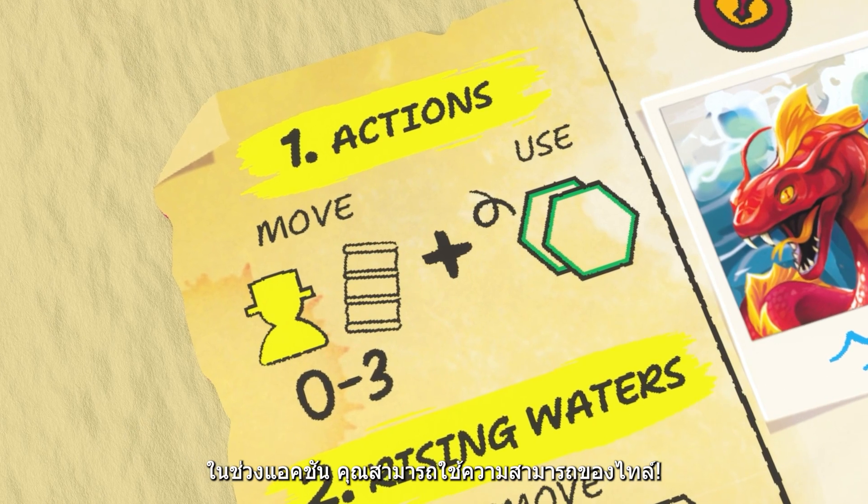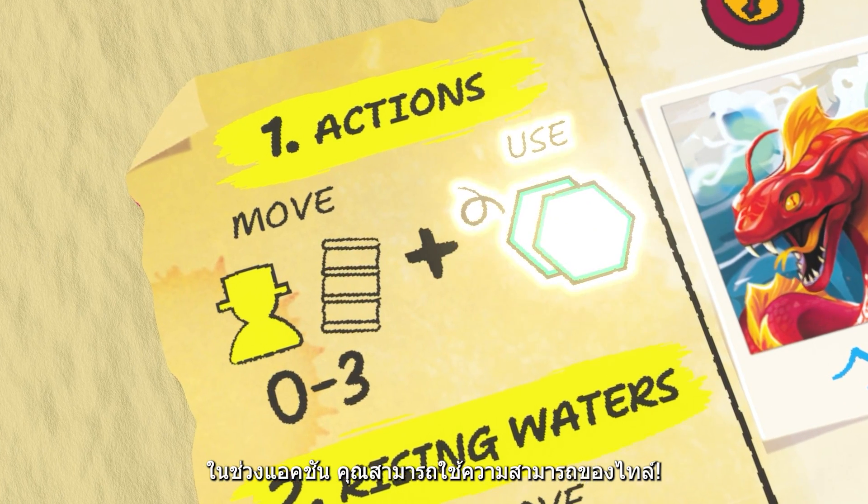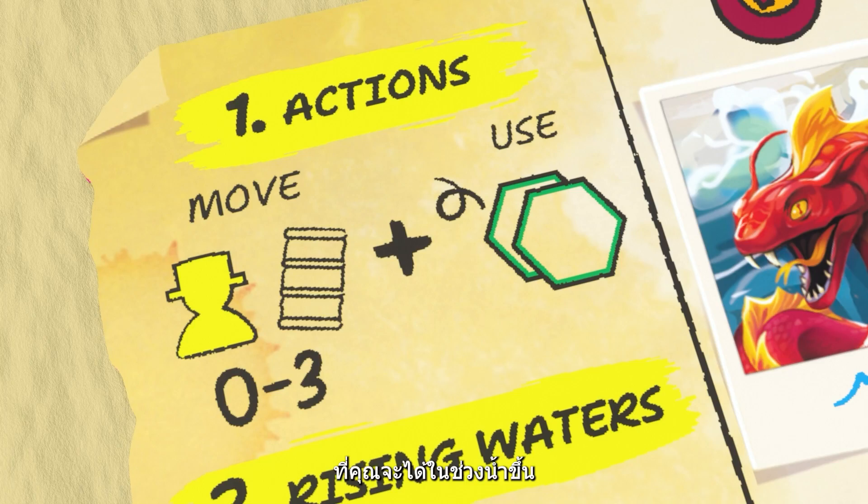During the action phase, you may also use powers. You can get them during the next phase: Rising Waters.